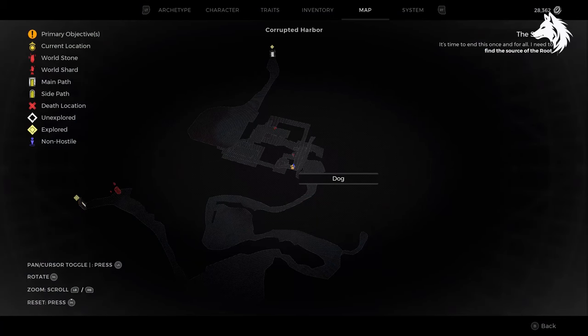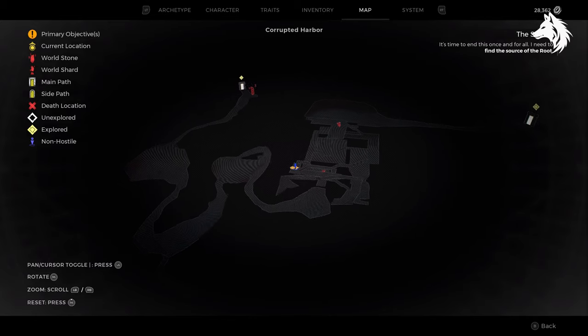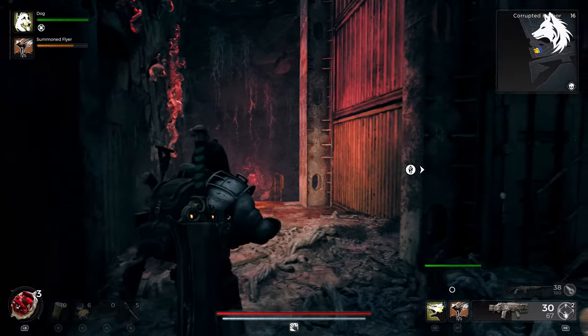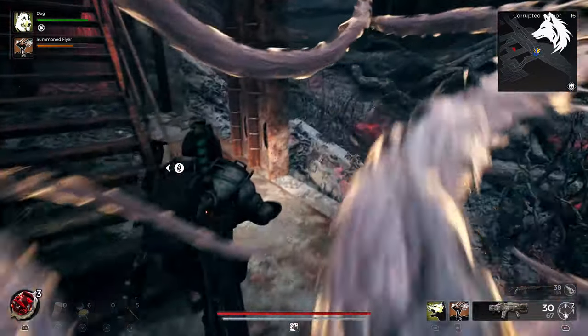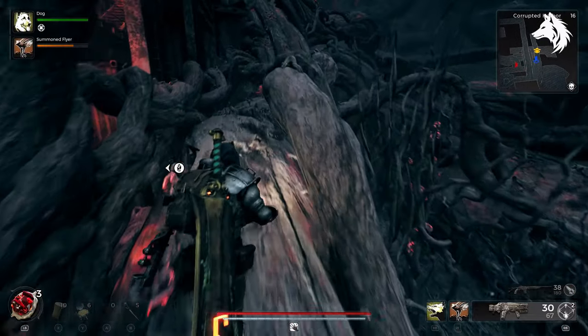Before you reach the final boss though there is a level called Corrupted Harbor. This is where you will find the Decayed Claws. At the area with the checkpoint and the stairs you'll be able to walk around next to the stairs and there is a Root which you can walk along and drop down, and here you will find two items including the Decayed Claws.